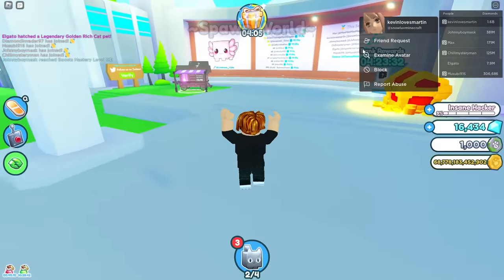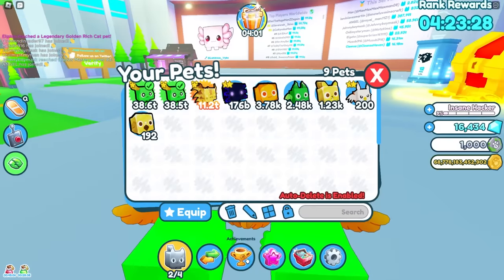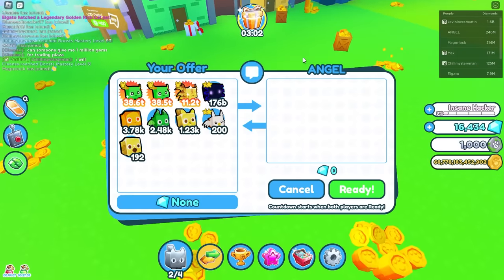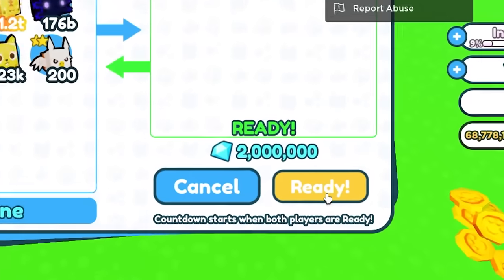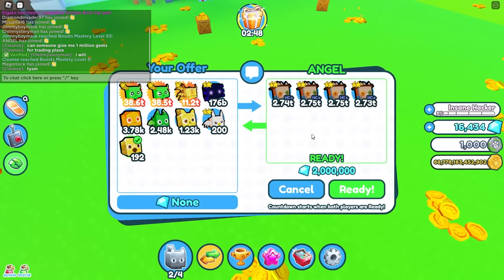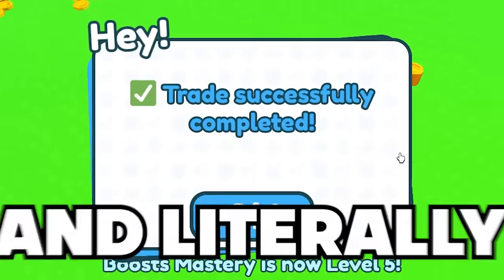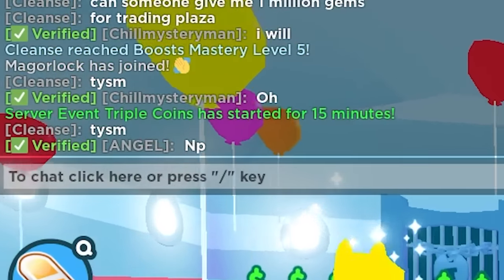I just joined a new server and there's someone with 1.6 billion diamonds. I really hope they give me some diamonds. He said 'sure' - I literally asked for one million gems and he said sure! Oh my god, this guy's the nicest person ever - his username is Angel. He gave me two million gems and hardcore pets! Now we can finally go to the trading plaza and become a pro!